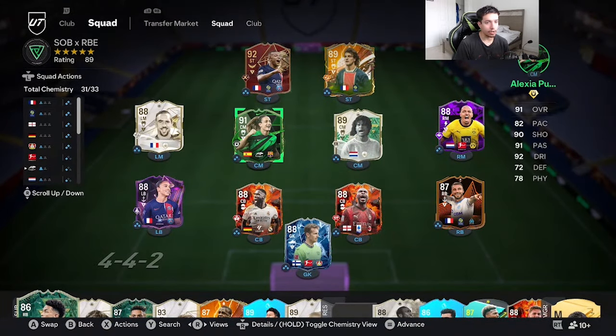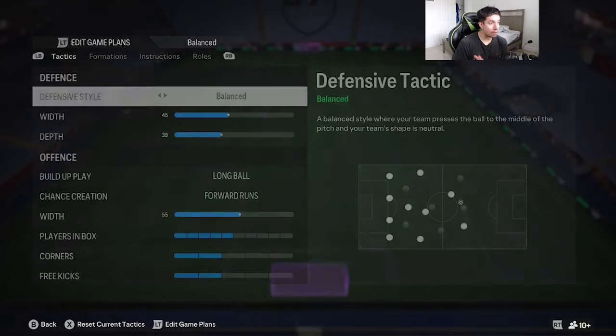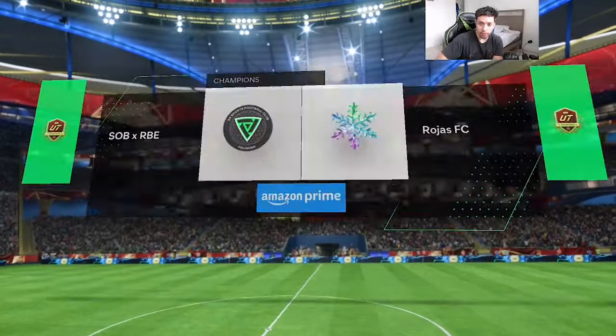Rudiger is going to be playing in a 4-3-2-1 as the left CB. When gold Rudiger came out the first week of the game, I absolutely loved him — probably one of my favorite CBs along with gold Van Dyke. Now we finally have a special version of Rudiger. Going into Team of the Year, we'll have TOTY Ruben Diaz, Van Dyke, Viera — a lot of good CBs. We need to see if this Rudiger is a top 10 CB. He's under one million coins, while Tomori is over one million coins — that's a little bit of a red flag. We're going to play some Fut Champs games and find out.